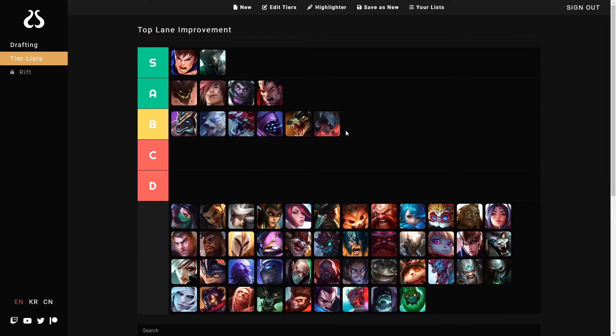Aatrox — mechanics is the primary issue, same as Renekton. The ultimate is not super obvious on when to use it, and scaling is pretty bad. The reason for Aatrox is very similar to Renekton, just a little bit more complicated.